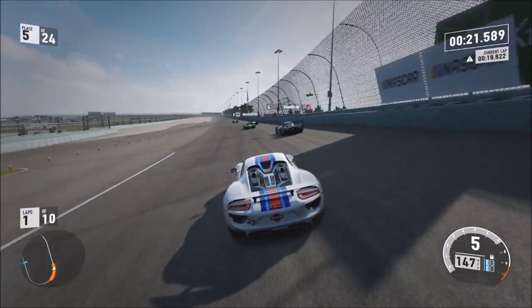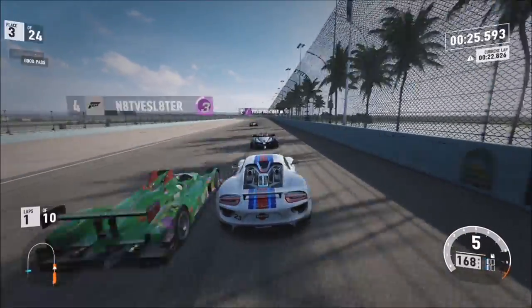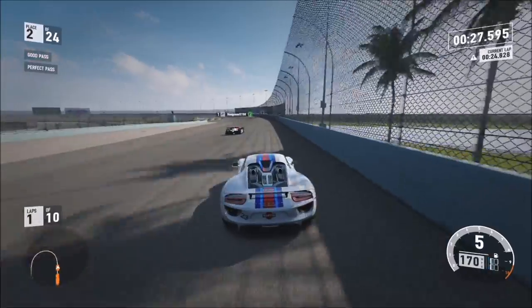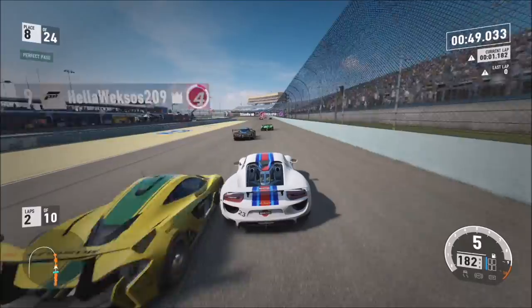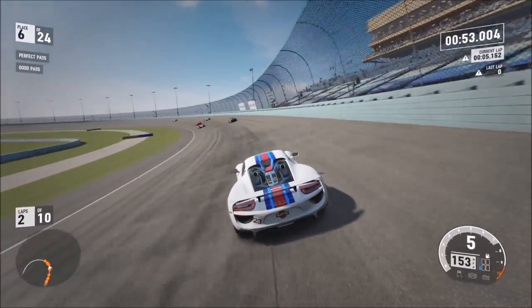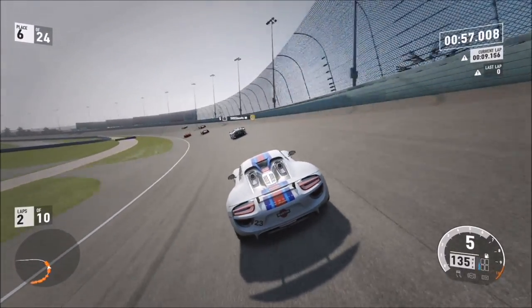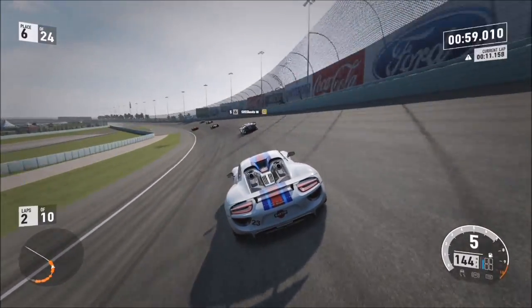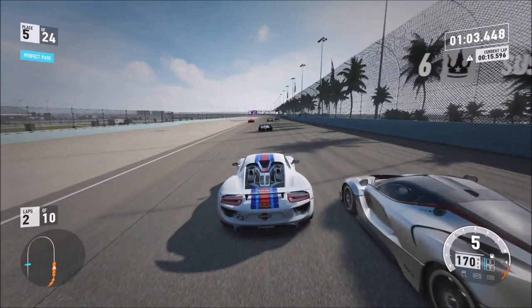In essence, for the perfect pass you have to be very, very close to the car you're overtaking, but you cannot touch it — because if you do you will obviously not get the pass skill at all. The good pass is just making sure you've got a reasonable amount of distance between you and the other car whilst overtaking at high speeds. Go back onto the game and try it out for yourselves — it doesn't matter what car or circuit you're on, just like I said it's got to be at a fairly high speed.